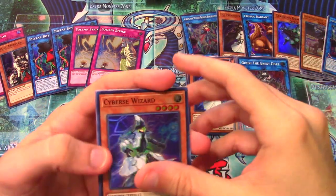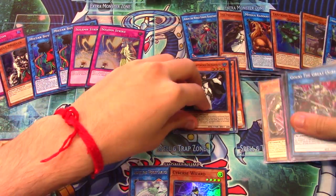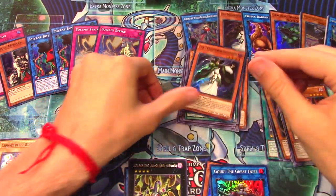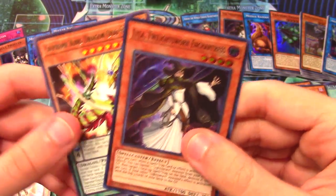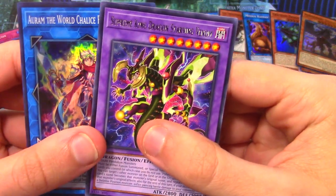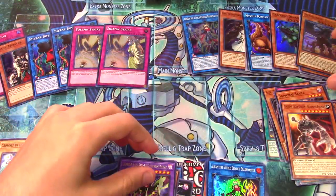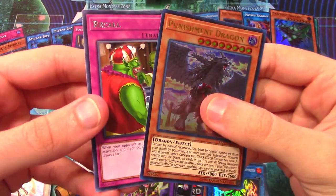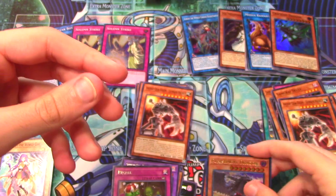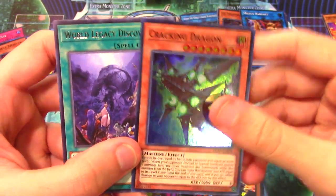From our packs, the super rares we got: Cybers Wizard and Imduk were the last supers we pulled. Going in reverse order, we got Goki the Great Ogre, Supreme King Dragon Dark Rebellion, Lila the Twilight Sworn Enchantress, another Supreme King, Aurum World Chalice Blademaster, Supreme King Dragon Starving Venom, and Punishment Dragon ultra rare with Recall. Punishment Dragon is probably the best pack we got - it has Recall and an ultra rare.